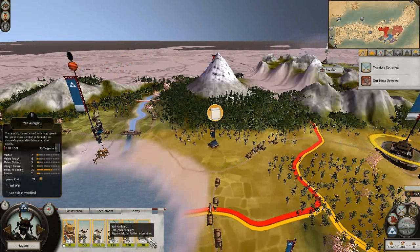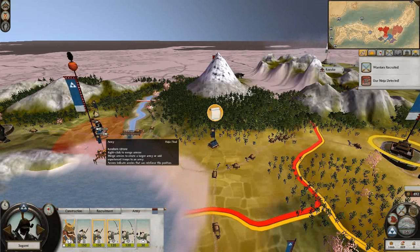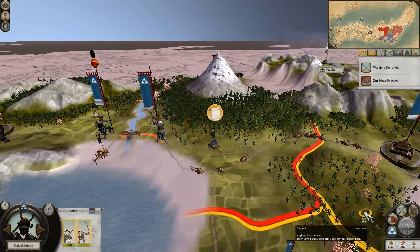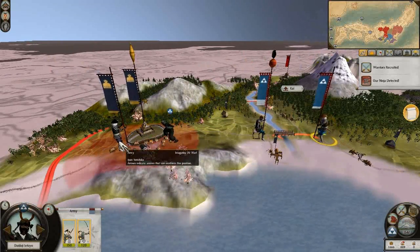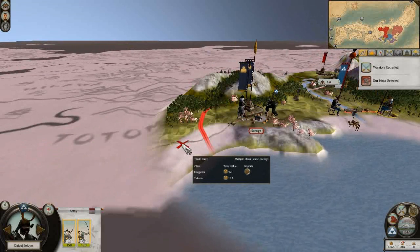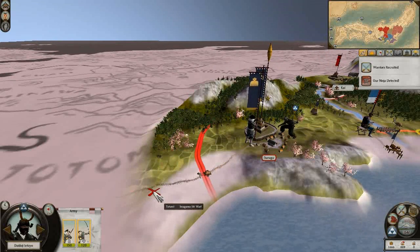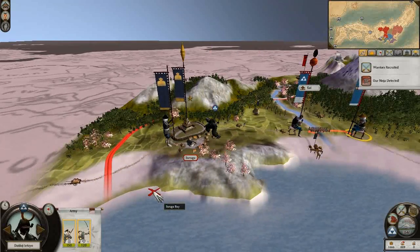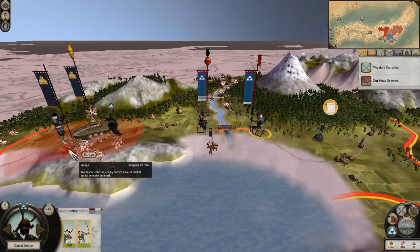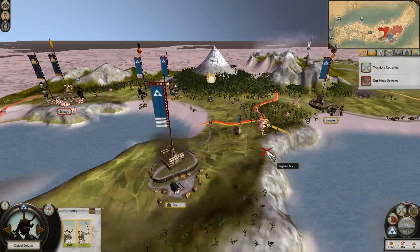I'm going to add two units to this one. He has about two units over here. Wait, this is also Imagawa? How much land do these guys have? Oh well, I'll just move on and kill stuff.